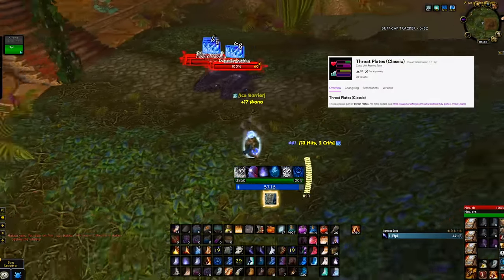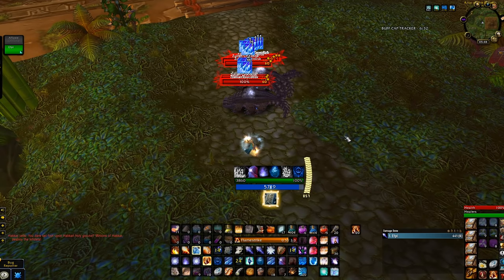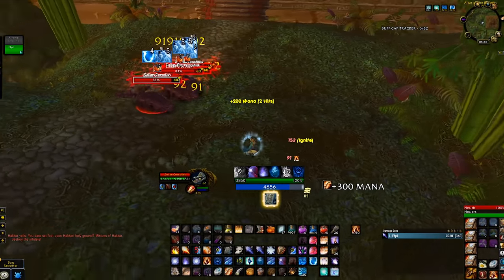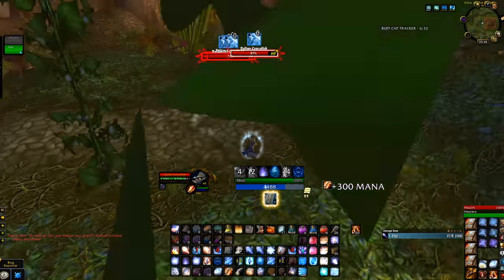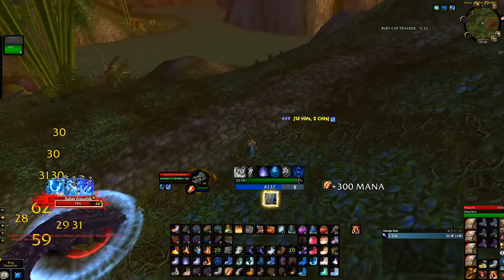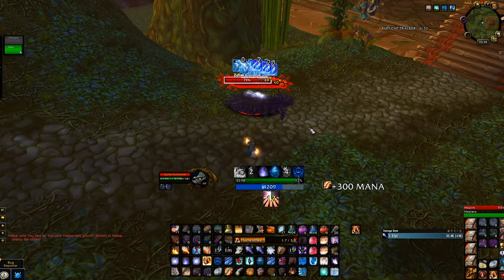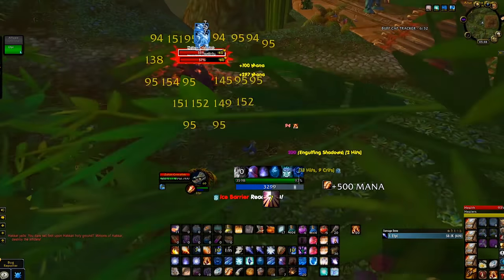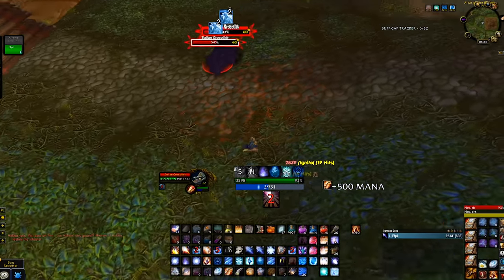This debuff add-on is called Threat Plates and I will link it down below. We have to know the precise moment when Frost Nova is about to break to maximize shatter damage of the Flamestrike-Cone of Cold combo. If we use Flamestrike too soon, there is a chance that some of our targets will remain frozen and that will mess up their grouping. On the other hand, if we Flamestrike too late we lose the higher critical chance of our burst. Ideally you want to start casting Flamestrike when you see 4 seconds remaining on the debuff.